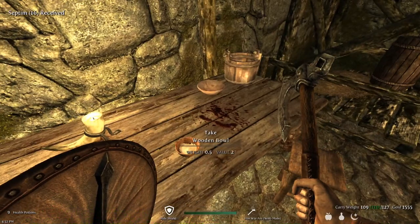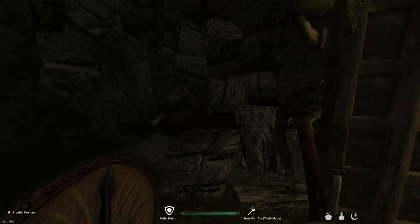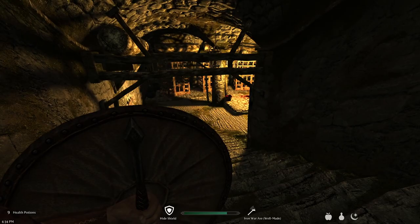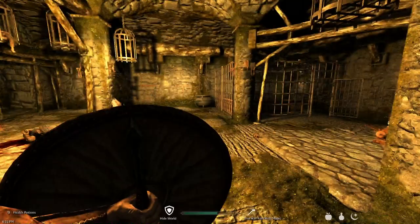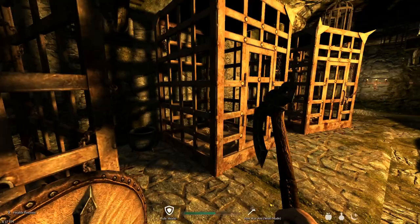'Keep an eye on that old maggot of a torture master — he may be deranged, but if rumors of him hiding the cell key to steal the prisoners' belongings prove to be true, discipline will follow.' Interesting. Let's go down here. Is there anybody in here? Hello? Okay, we're good. I don't know if we should try our hand at lockpicking.